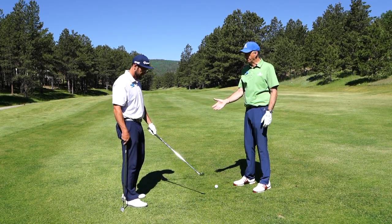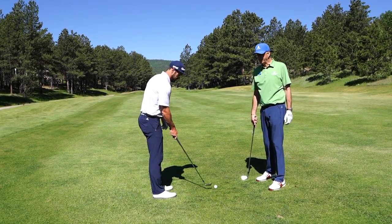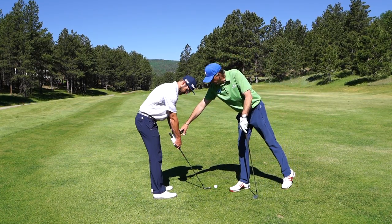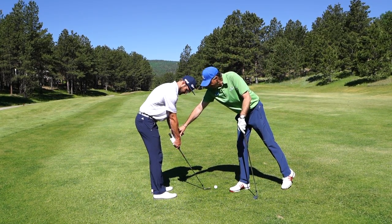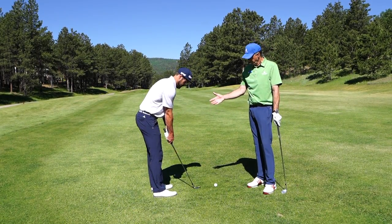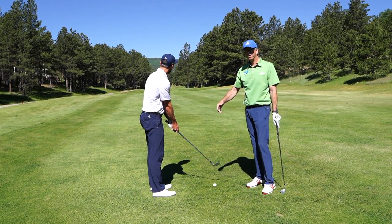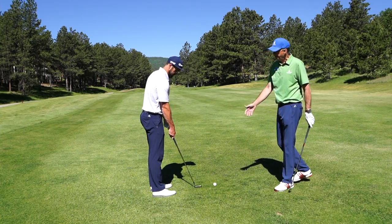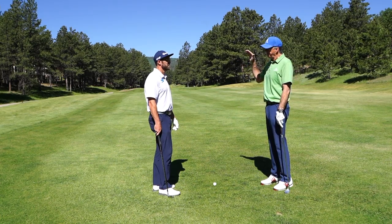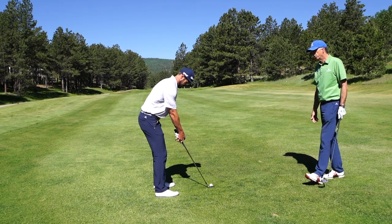The best solution here is to take the nine iron. Instead of trying to hit it easy, just grip down an inch on the club. You're down about an inch — come back up a little. There you go. We want to take this nine iron with a little less loft and make a full, normal swing — not trying to hit it hard, not trying to hit it easy. It should have a little more penetrating, lower ball flight and come in with the right distance. Let's try that.